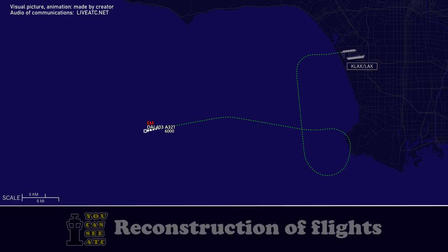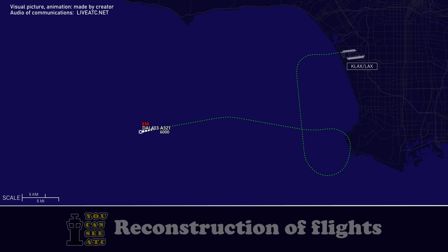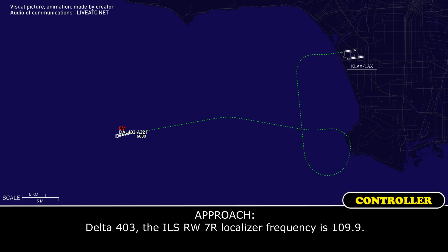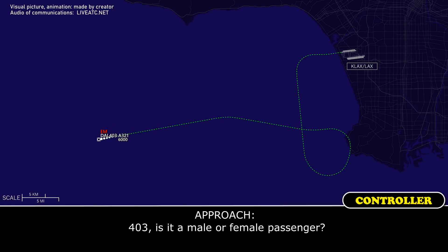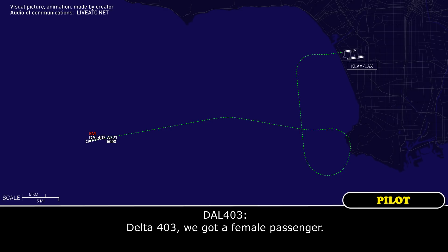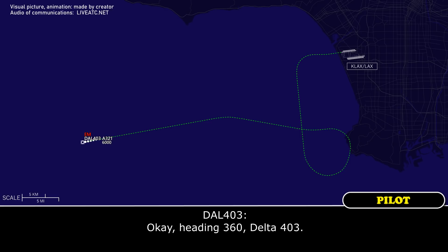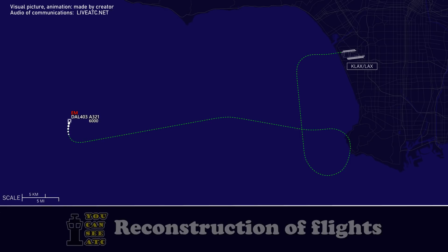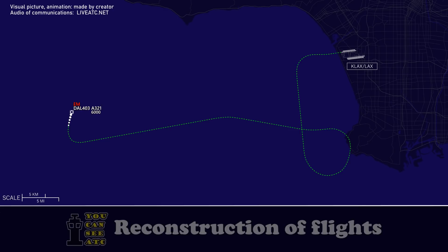Say the nature of the emergency — is it the passenger? Yeah, we've got an unresponsive passenger in the back. Delta 403, roger. Delta 403, the ILS runway 7 right localizer frequency is 109.9. Okay, Delta 403, thanks. Delta 403, is it a male or female passenger? We've got a female passenger. Roger that, fly heading 360, Delta 403 — I'm going to put you on the localizer and then I'll pull you back off if you're not ready. Okay, heading 360, Delta 403. Delta 403, fly heading 040, and intercept the runway 7 right localizer. Right localizer, Delta 403.